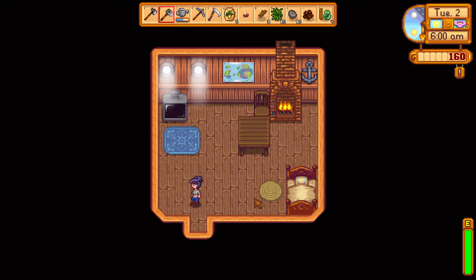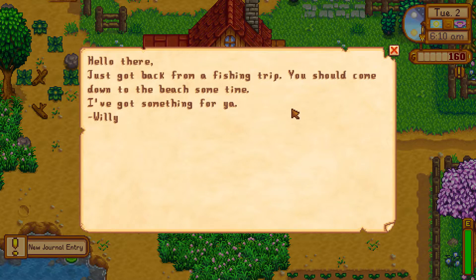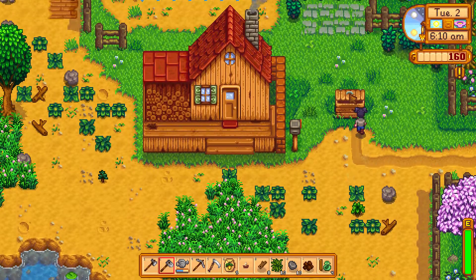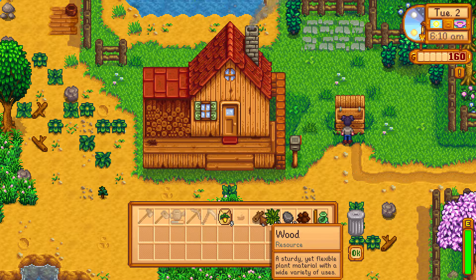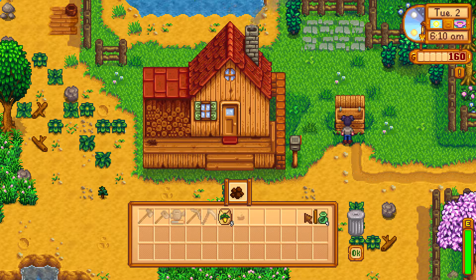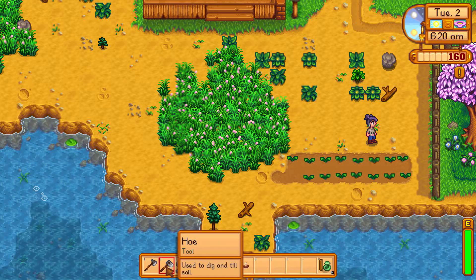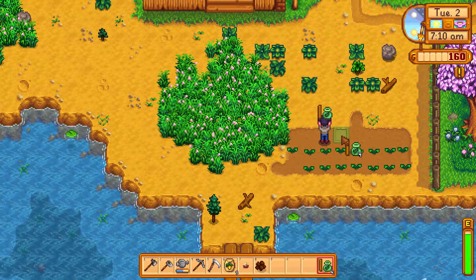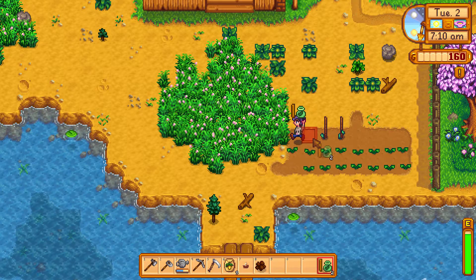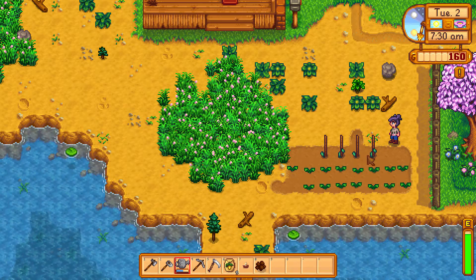We have some mail — just got back from a fishing trip, you should come down to the beach sometime, I've got something for you, from Willy. I might actually sell my wood and stone because I've got plenty I can pick up, and I'm worried we're not going to have enough money. So let's plant down our little beans — one, two, three, and four — excellent! Get our watering can out and give these guys a water.